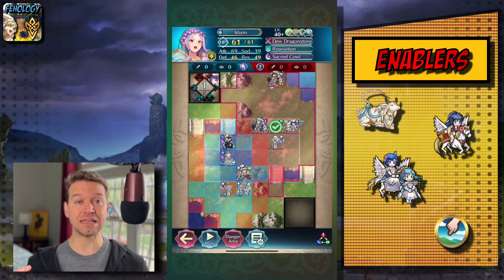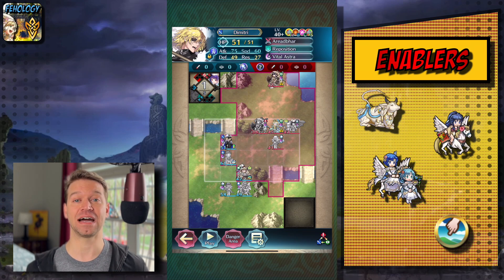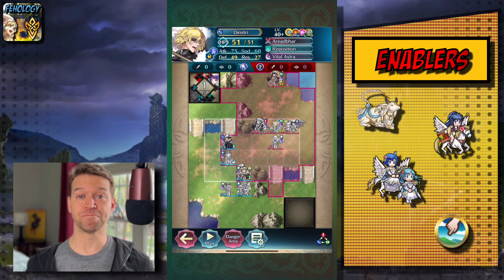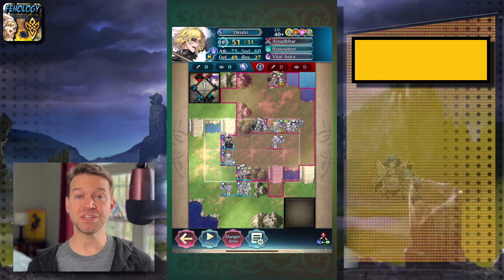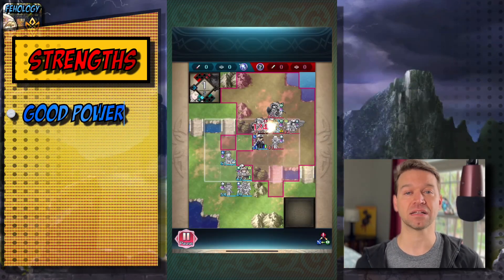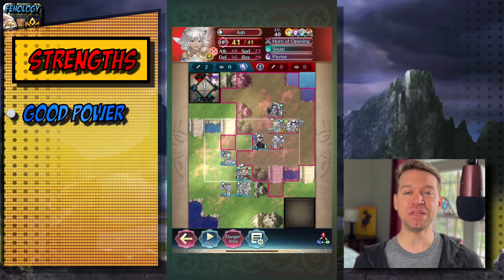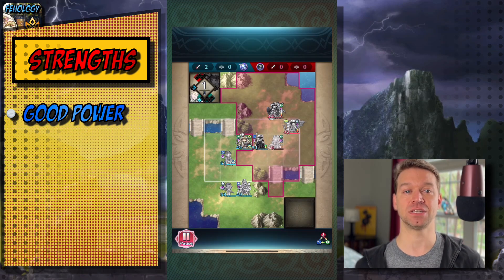It's also worth noting that this is Summoner Duels S, and every Pathfinder team I found, I definitely vetoed. Now, strengths: because of the proximity, it becomes very easy to stack effects like triangle attack or give stats through buffs or other kinds of drives. It means you can take down very invested units.